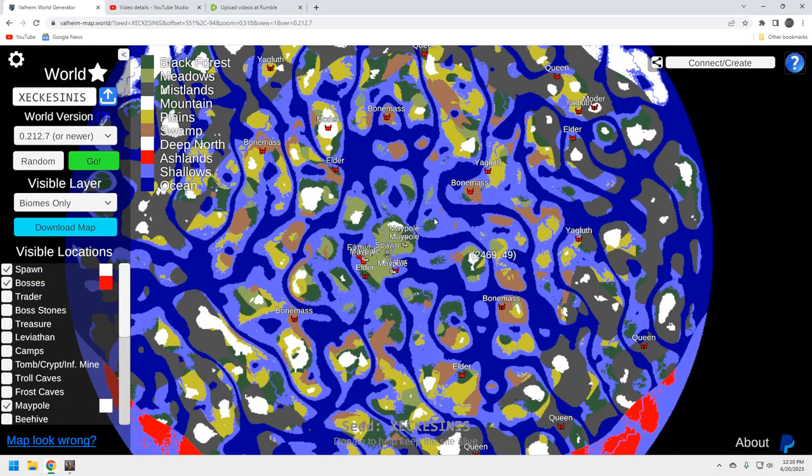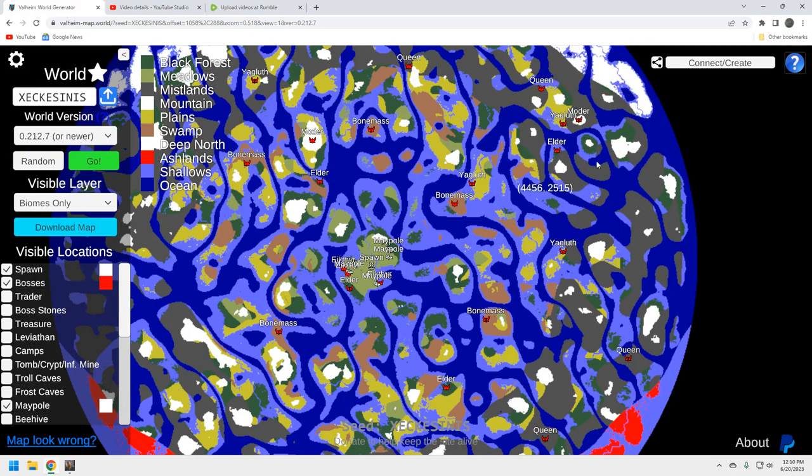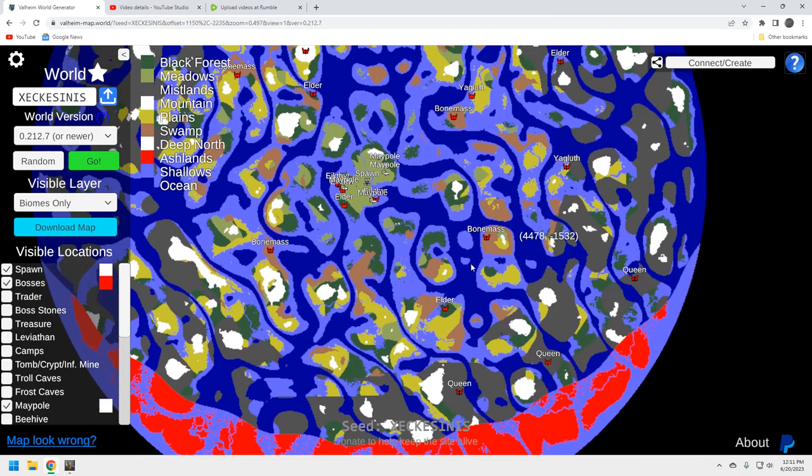Panning out further — another cool thing about this seed is you've got clumps of bosses. There's a Bonemass and Yagluth here, a big clump with Moder, Yagluth, and the Queen. The issue is you don't really have many Meadows over here to base up. The play to the north is to grab this Bonemass and then sail up — though this Moder is surrounded by mist, which isn't fantastic. The north/northeast seems to be the best play because that's where the Queen is most centrally located.